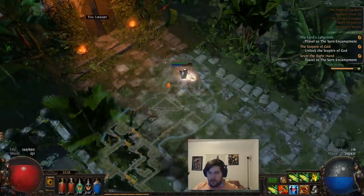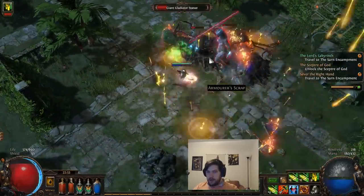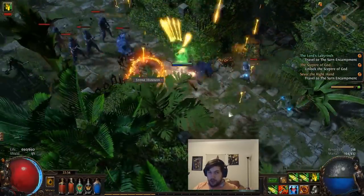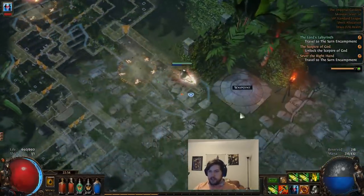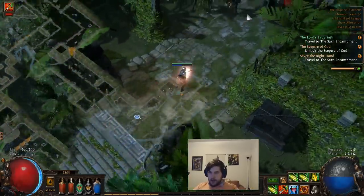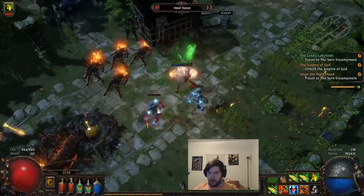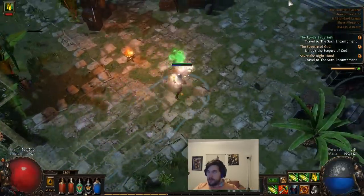This is the Library, which is important to note. You want to get the waypoint before going in there so you can go back. There is a quest in the Library that allows you to get skill gems for any class up until this point, which is really quite useful. It also gives additional support gems you can't get until this point, such as elemental penetration gems and a couple of niche ones. If you have a specific skill setup requiring gems you can't get from your class's quests, the Library quest is a great way to get those. We're not doing it now but may come back.